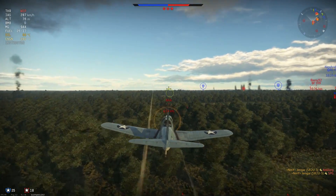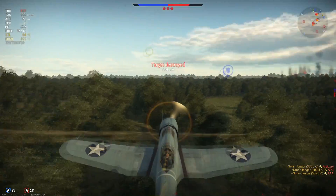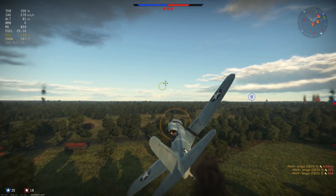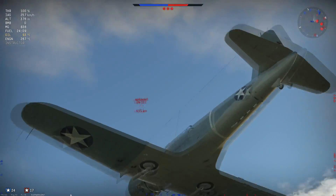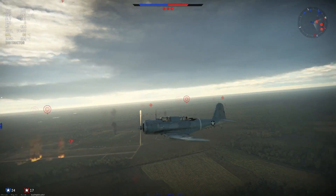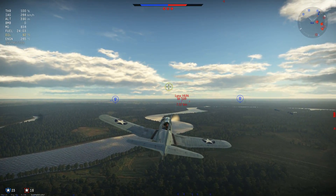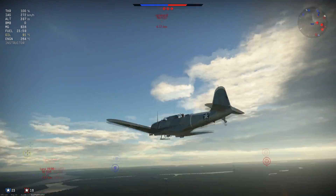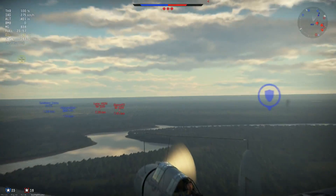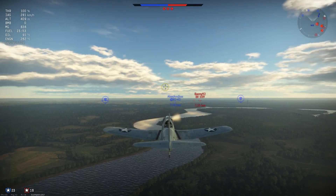You can ground pound or go after fighters and help people that are in trouble. Acceleration in the plane is quite bad in a straight line; in a dive it's no more than average. Energy retention in the horizontal is bad, and in the vertical it's atrocious — seriously, don't take this plane into the vertical too much because you will bleed speed like a maniac.